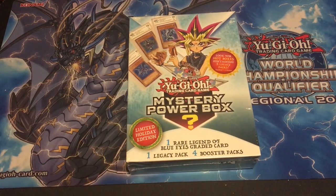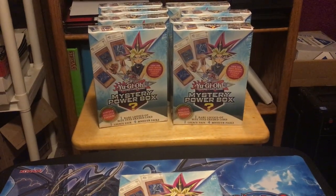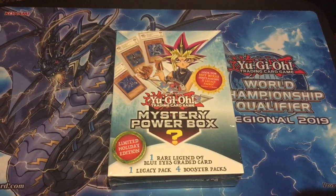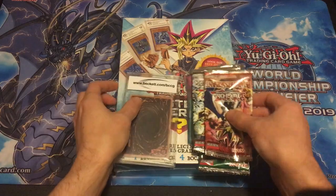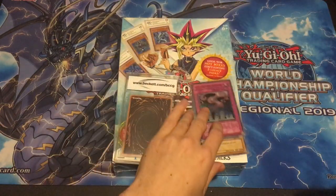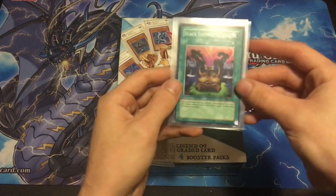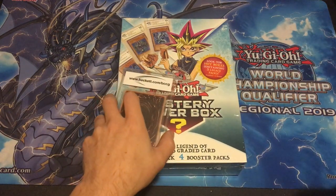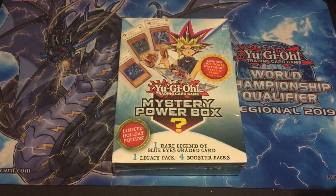I have opened up quite a few of these off camera, and I have quite a few left. We have about eight there and more off camera as well. I've done some good numbers with these. My most recent one was the hot box, and it came with all five vintage packs. We pulled a Call the Haunted from Pharaoh's Servant, Garnisa Elephantis from Metal Raiders, and a Black Illusion Ritual from Spell Rulers. The graded card in that box was a Raigeki 10. So it was very exciting.